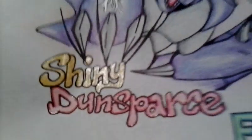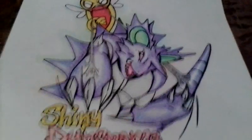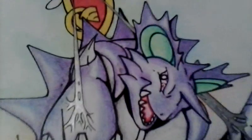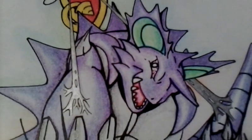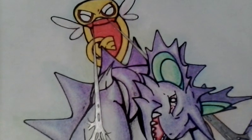I put your name on there. I tried to do his name with the colors of a shiny Dunsparce. So yeah, this is what I came up with. As you can see, Nidoking is very mad because he missed and now he's trapped. Ha ha ha, I got you.